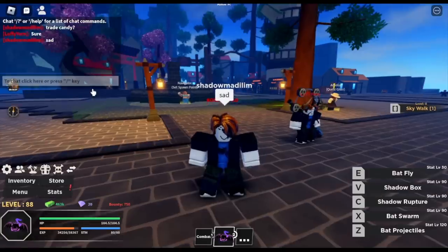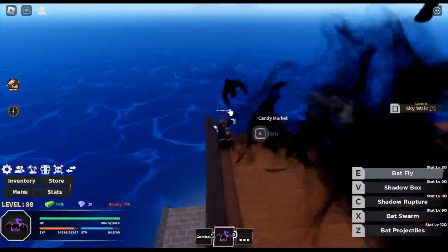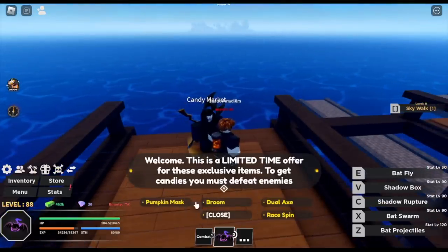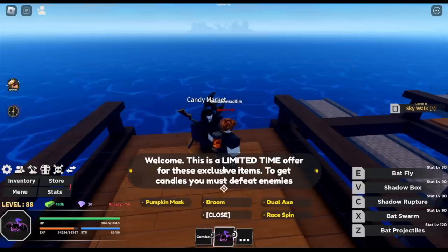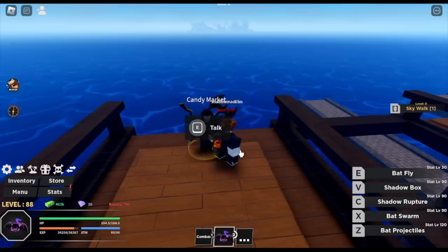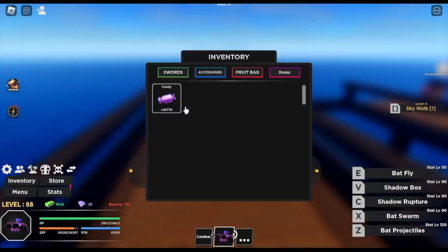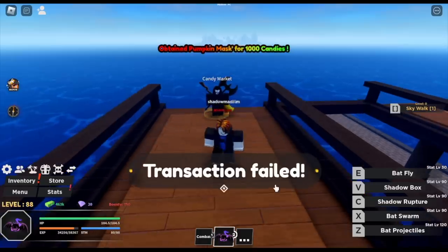Let's focus on the items we're gonna unlock — we have 16,000 candies. The NPC is located at the port. Candy market — press E. So we have three items: Pumpkin Mask, Broom, and Dual Axe, plus a Race Spin for 300 candies. This is limited, which means it won't be staying here for long. First up — 1,000 candies for the Pumpkin Mask. Let's buy it now. There you go, we got the Pumpkin Mask! It gives 2,500 HP — not bad, looks good.